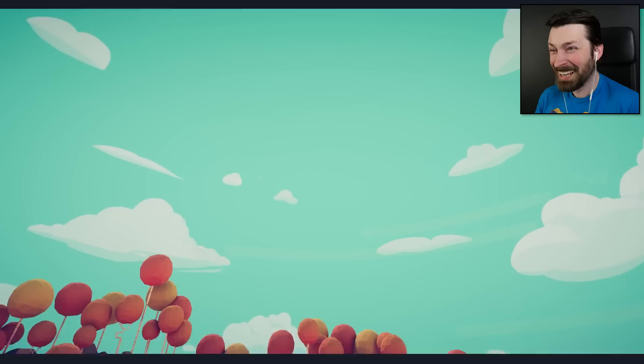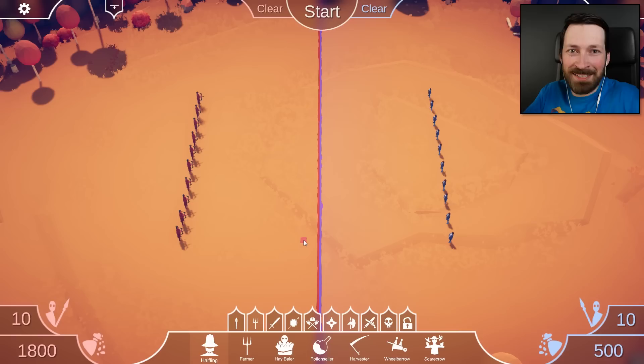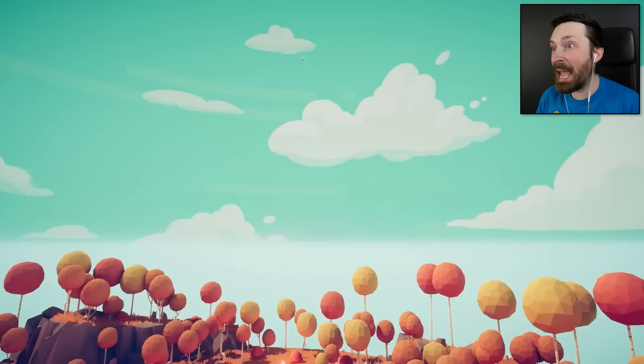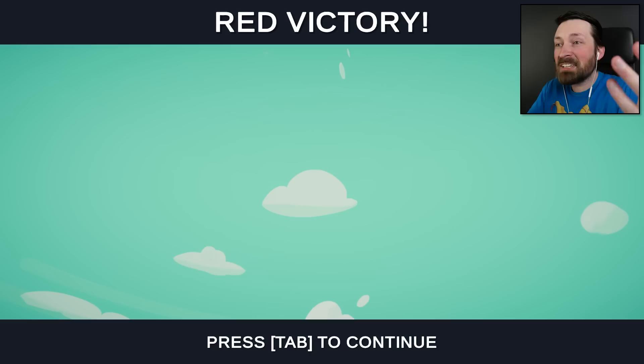I don't think NASA's ever confused their craft with a speck of dust on their screen, so maybe I'm not ready for the big leagues. I don't think the hobbits are going to fare too well against these — the arrows are bigger than they are. It's like hitting a toddler with a hockey stick. I just want to send their mangled corpses to a different planet. It's so fast! I can barely watch! There's not even time to say anything! It's just a streak and they're gone!